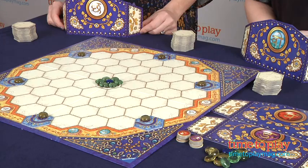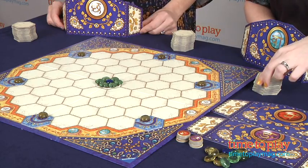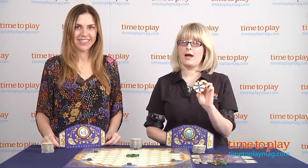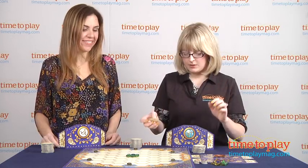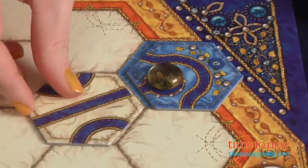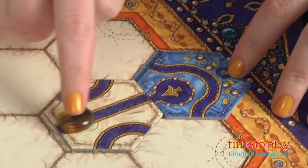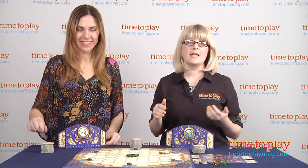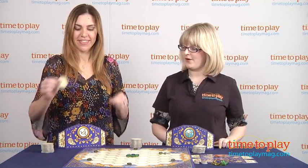Players take turns choosing one route tile and placing it on an unoccupied space on the board. I'm going to take my one route tile and go first. I'm going to start over here with this yellow gem and place it just like this. If there is a gem, I get to move it to the end of the adjoining route. Then that's the end of my turn. I take a new route tile, and it's Tami's turn.